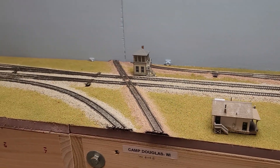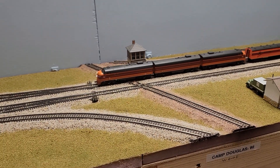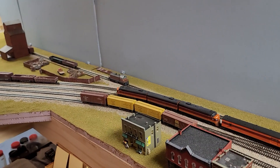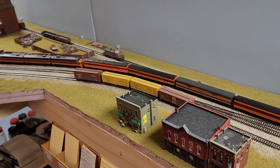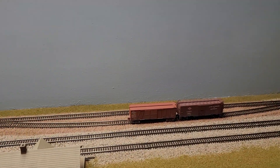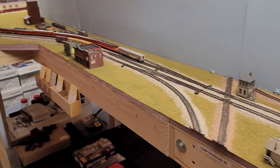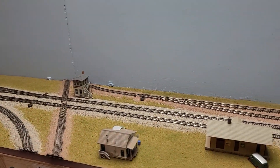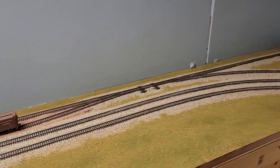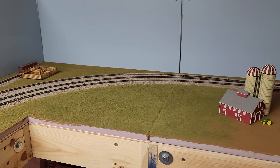In Camp Douglas here, the Chicago Northwestern has a crossover. This track isn't powered — it's just there going over the diamonds — but the Milwaukee interchanges with them and there's quite a bit of traffic that goes in and out. Those four cars are going to Wyeville and these ones are going to Elroy. Again, two different colored ballasts because it's two different railroads. There's a stockyard over here as well.